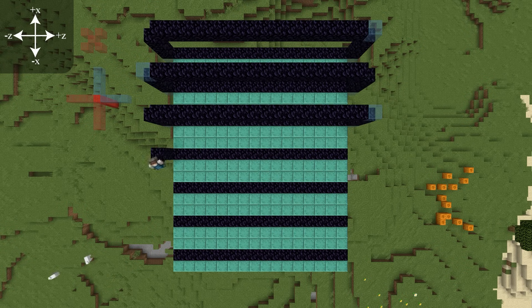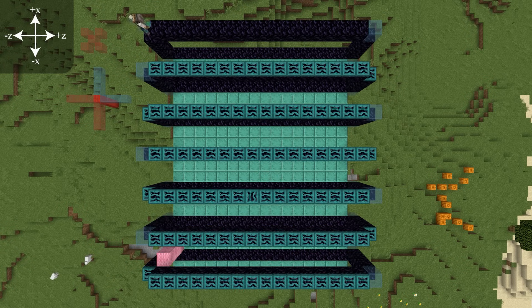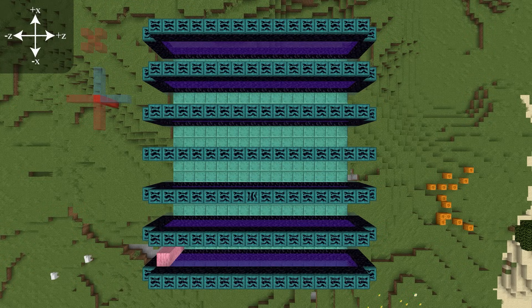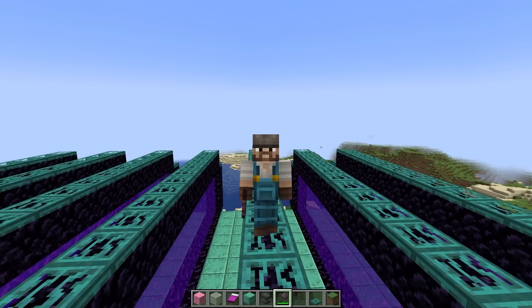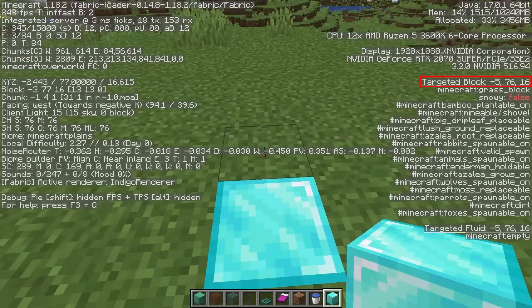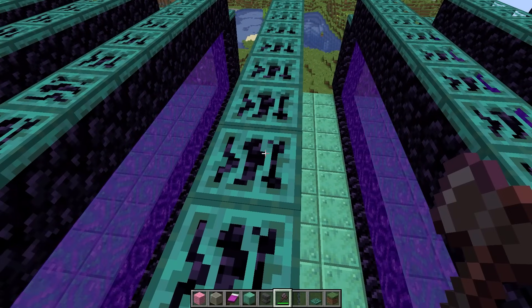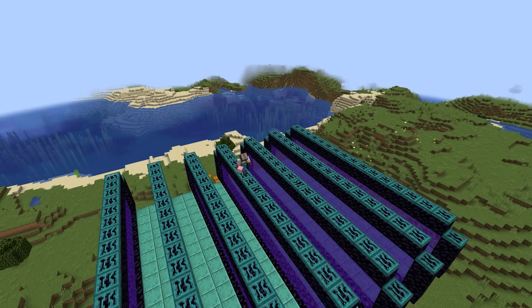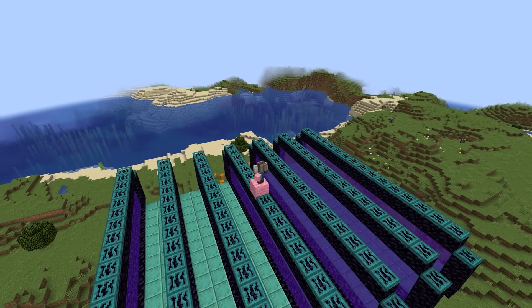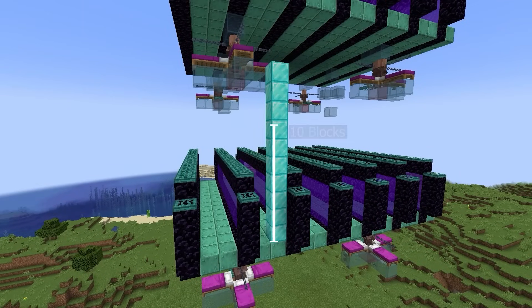After that's finished, build the portals up three blocks and cap them. Then spawn-proof the top of the portals, and you can light them now or later, whichever you prefer. So that's the first layer — we just need to repeat this process two more times. Your center block that you wrote down before should be located on top of the center portal. Once you find it, it's six blocks above the portal, including your spawn-proofing, up to the next layer. It should be 10 blocks from the platform below if you'd like to check.